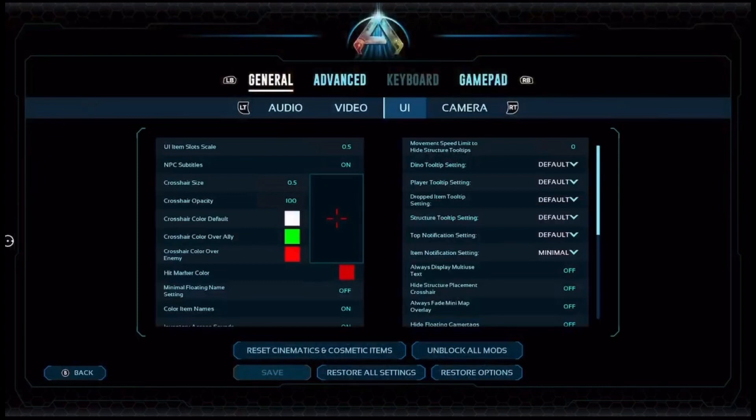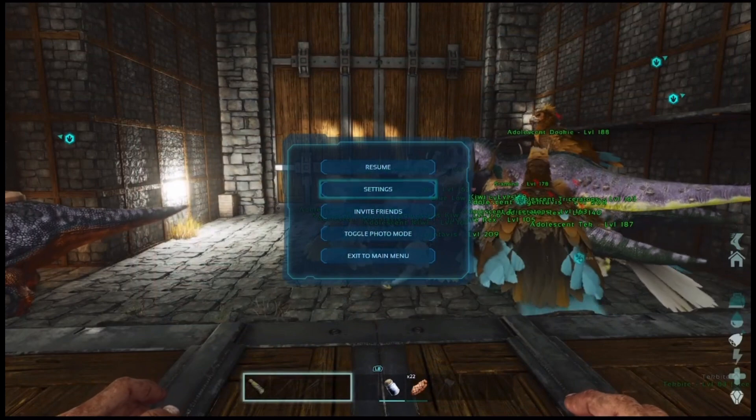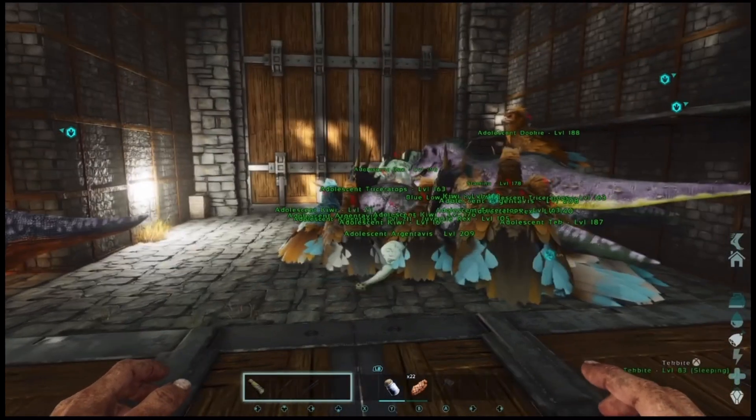Don't forget to turn floating names back on, because if you spyglass stuff you won't be able to see the levels, and it's a big pain. Sometimes you shoot your tribe mates because you think they're an intruder. So make sure you turn that back on.